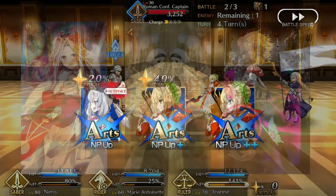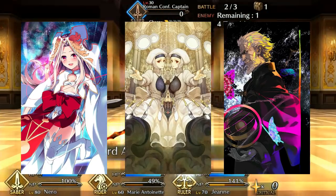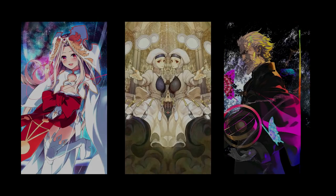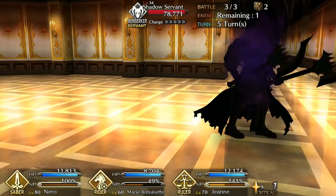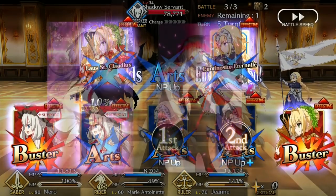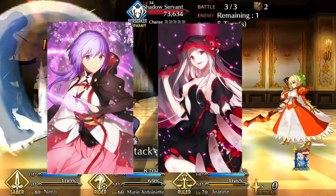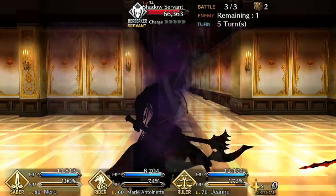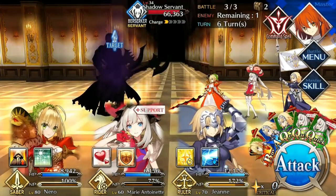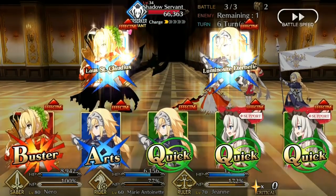For Noble Phantasm gain, go with Prisma Cosmos, Kaleidoscope, or Divine Banquet. Kaleidoscope is perfect for farming or putting on your Marie on your support list so that others can use her to farm. Prisma Cosmos and Divine Banquet make up for her very poor Noble Phantasm generation, with Prisma Cosmos preferred since it's more consistent. And finally for power, you can go with Imaginary Around or Black Grail. While both will make her more of an offensive threat, I really advise against Black Grail — despite having enough healing to support the burn effect, the power boost to her Noble Phantasm isn't that drastic given that it's an AoE quick Noble Phantasm from a low attack servant.